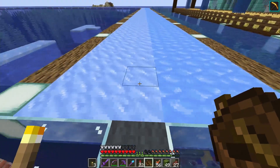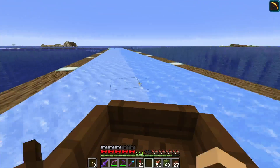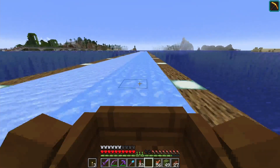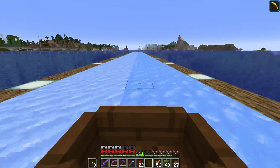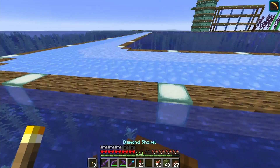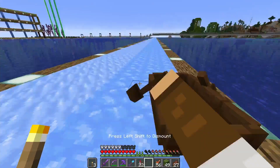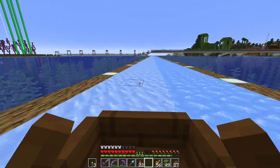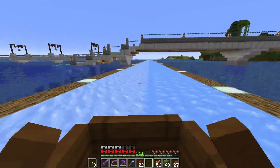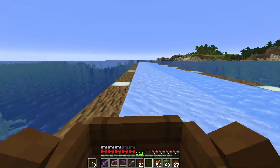So this is packed ice and this is blue ice. Packed ice you still go pretty fast but it's not as fast as blue ice, and all this is really hard with lag. Once you're off by a little bit it just gets progressively worse.